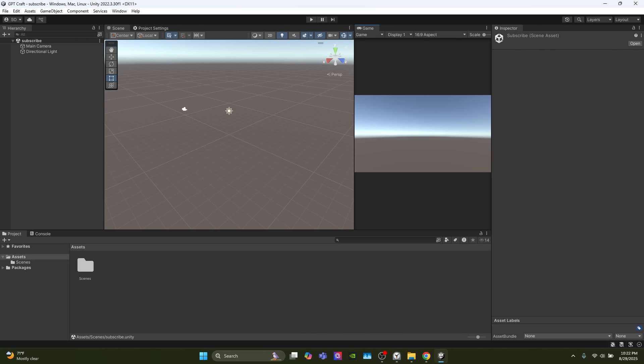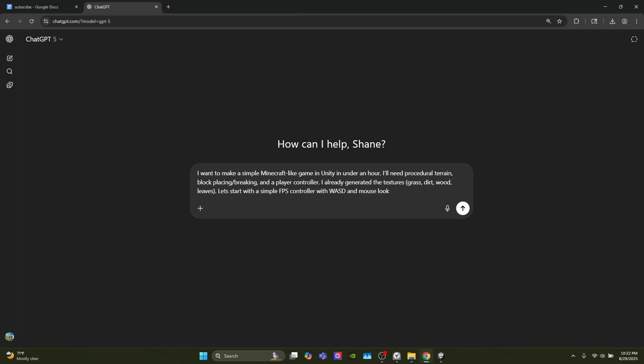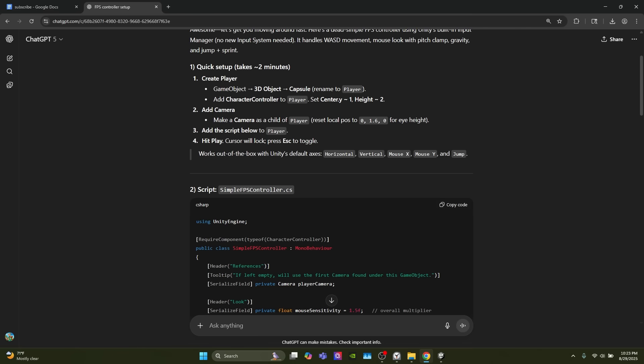Here I have a blank Unity project where we're going to make the game. Here is the first prompt I'm going to give ChatGPT — we're just going to start off with the movement. I'll send this and then start the one-hour timer. It's telling us to start off by creating the player.